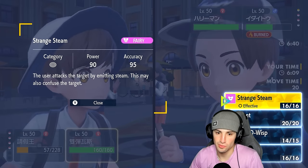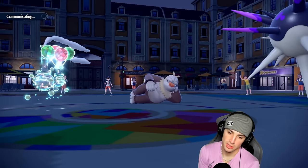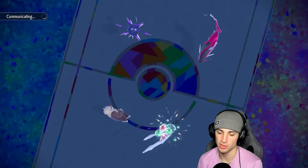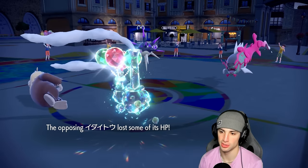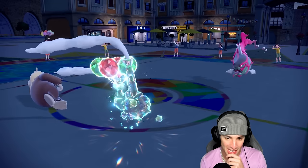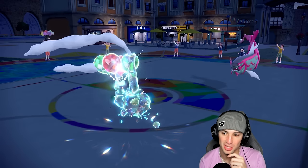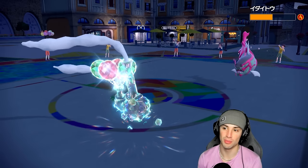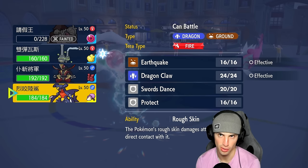Let's go for Double Edge to pick up a KO on Overqwil. I'll double down in this slot just in case Overqwil outspeeds, but I don't think it does. They go for Aqua Jet — we should be able to eat that at 50 HP; this thing's burned anyway. There's the Aqua Jet — we soak that all day thanks to the burn. Double Edge is gonna launch it — bye bye Overqwil, you're not surviving this. Strange Steam flies over and they dodge it — lucky them — but they're taking Life Orb and burn damage.